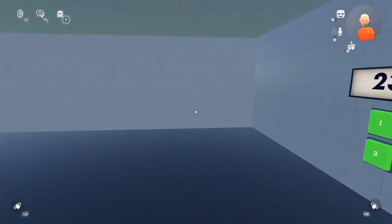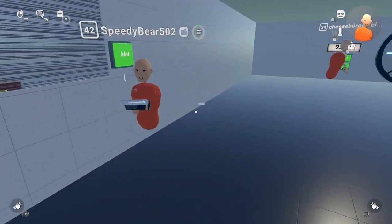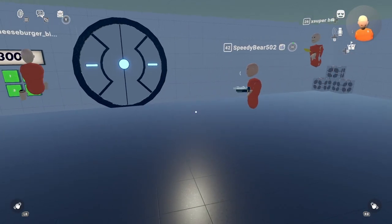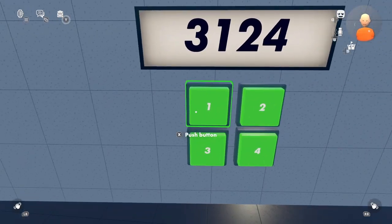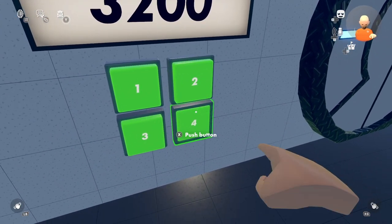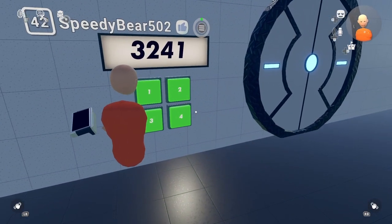Wait, I think they're giving us a hint. What did the button say? The button literally says hint. What else, what do you think is there for? Let's open a door. No, we need a code. And it says little hint on it. At least can they give us a number hint? Three, two, four, one.